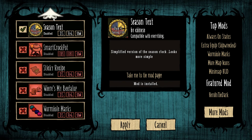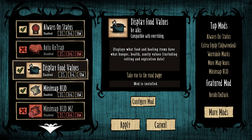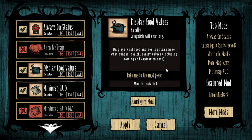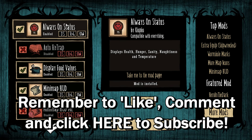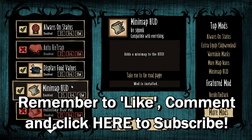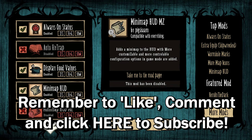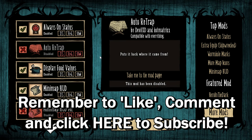They're all on the Steam Workshop and easy to find. I hope you try them out and they work out for you. I'll include links to at least the important ones in the video description. That's it — I'll catch you for the continuing series of Don't Starve Shipwrecked. Peace out guys.